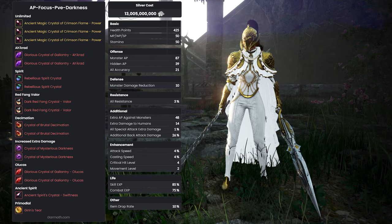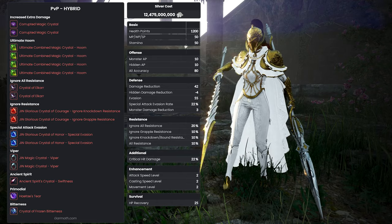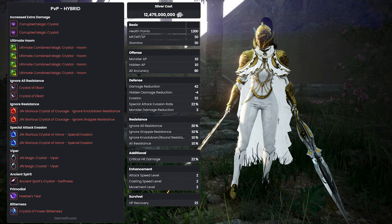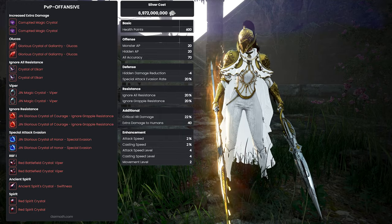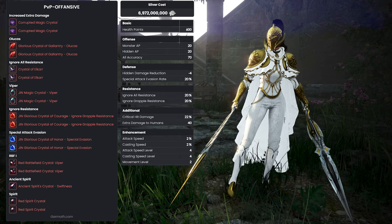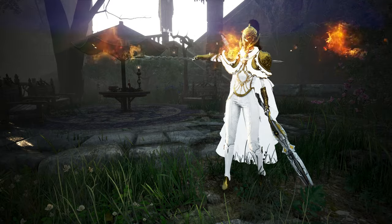My third set is a hybrid I prefer in PvP — it will differ by class but is a good set for tankiness and accuracy. Hooms are very powerful here. Classes with a grab ignore passive can use double KD ignore crystals, or classes with KD ignore debuffs such as awakening Woosa and awakening Sage can use double grab ignore crystals. My fourth set is one I prefer offensively in PvP against very high DR opponents where I need high damage. You often see this with RBF crystals in classes like Ranger, Archer, and Wizard — what people call shotgun builds — focusing on pure damage.